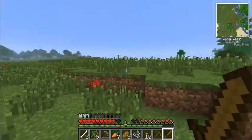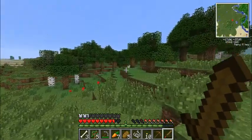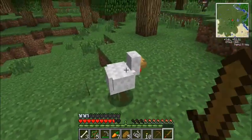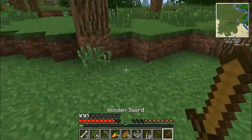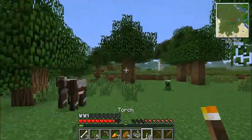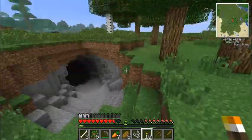I should probably put a waypoint of where we're at. Kill a chicken. Oh, my sword broke. Oh, and there's a paper — iron. Found us some iron, and I found us a cave.